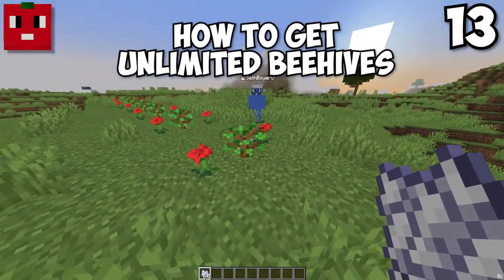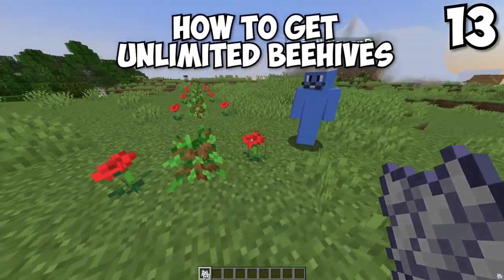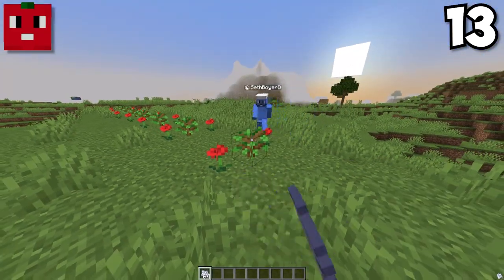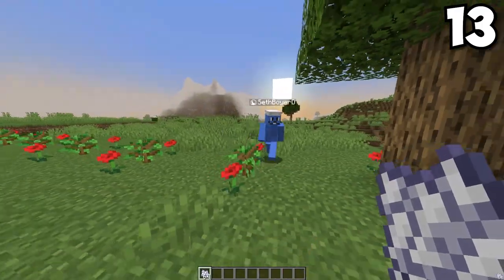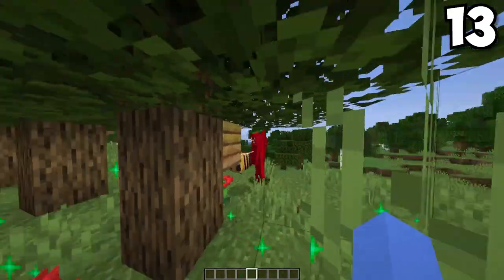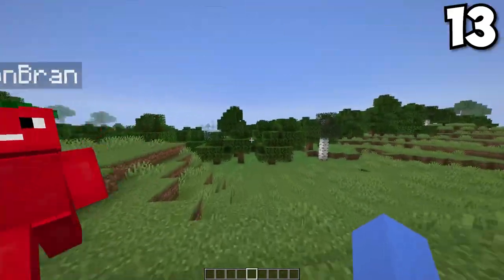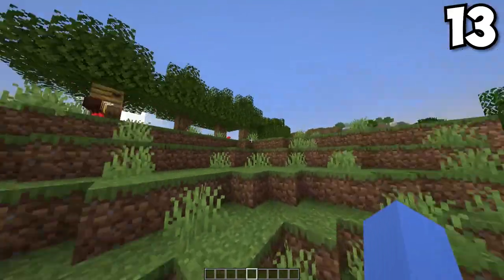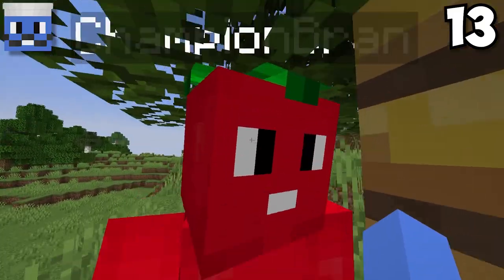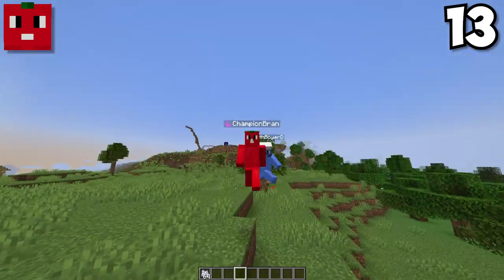Did you know there's an increased chance that trees will have a beehive on them if there's a flower next to them? Let's see if we can get one of these to have a beehive. No beehive, no beehive — oh, it worked! It's still a low chance, but it's better than foraging through a whole forest to find one or two. I love me some unlimited honey — it's sweet, just like you.